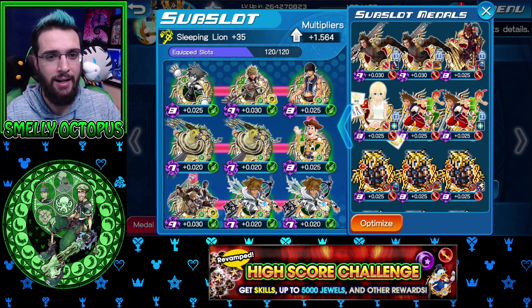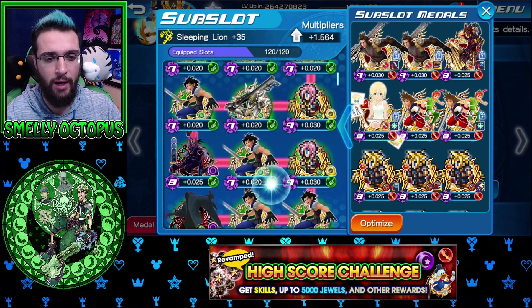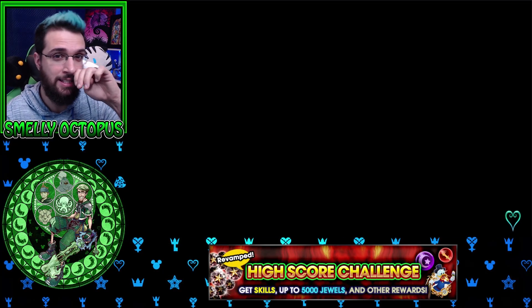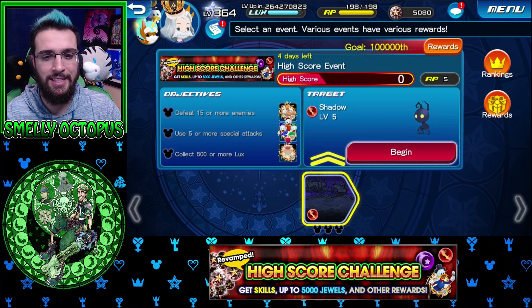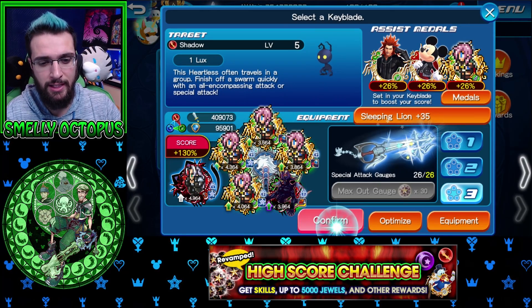Sephiroth takes care of himself for buffs, but everything's still missing that 15 general defense down. 14 should do, and if I have to, I'll stick a second chance on one of these lightnings. My subslots are pretty high — 1.564 for the sleeping lion. It's not as impressive as other keyblades, but with an all-one-attribute keyblade it's hard to get it really high. You'd need 120 tier eight or nines of just speed medals that are seven star, and that's going to take a while.